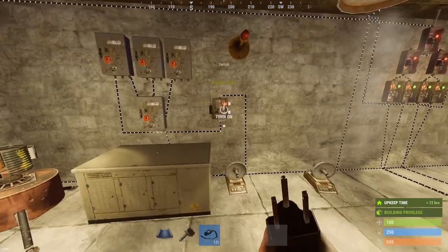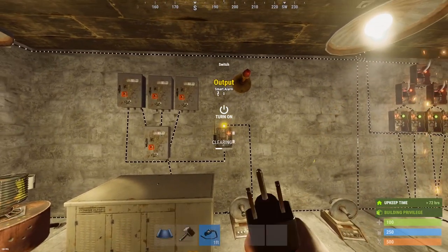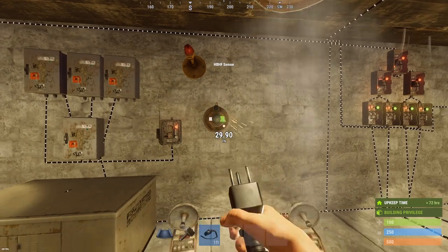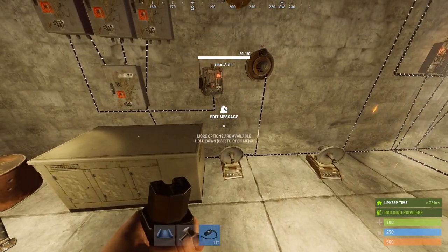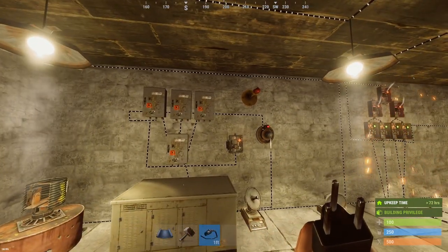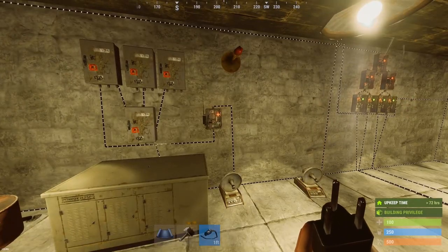The smart alarm can also be hooked up to an HBHF sensor. If I disconnect this and connect it to an HBHF sensor instead, taking the power out to the smart alarm and taking the power in over here, it's gonna trigger right away because it detected me.